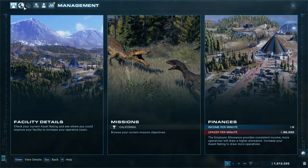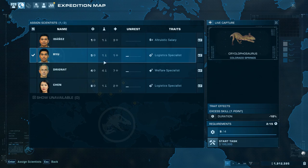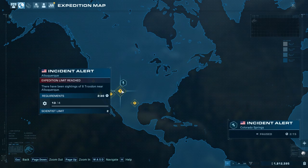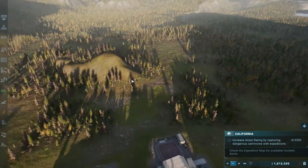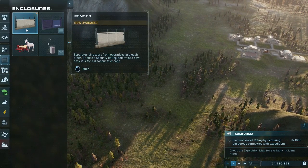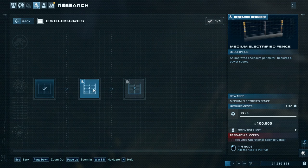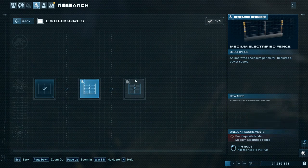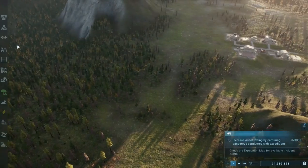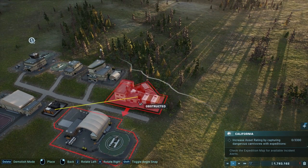So we're going to need to head out and grab some more dinos from the expedition map. We've got some cool looking dudes — we've got Albertosaurus and some Cryolophosaurus. I'm going to go for the Cryolophosaurus and send them out. We're going to increase the asset rating by capturing dangerous carnivores with expeditions, so we're going to need to build some enclosures. But I have a sneaking suspicion we're going to need higher tier fences. Requires operational science center — so I'm going to try and get a science center up and running.